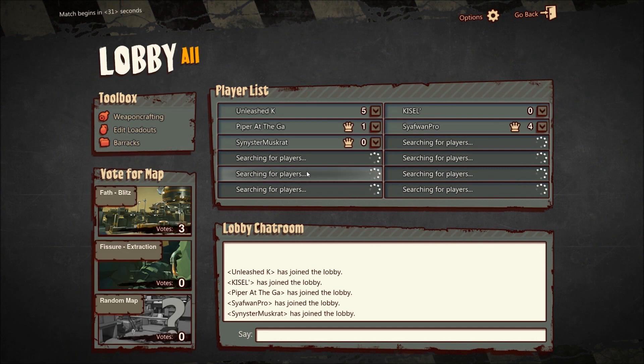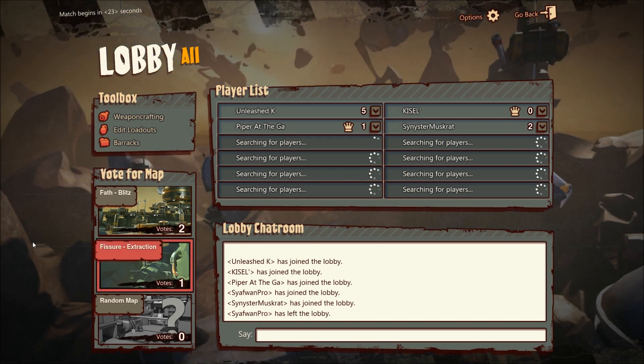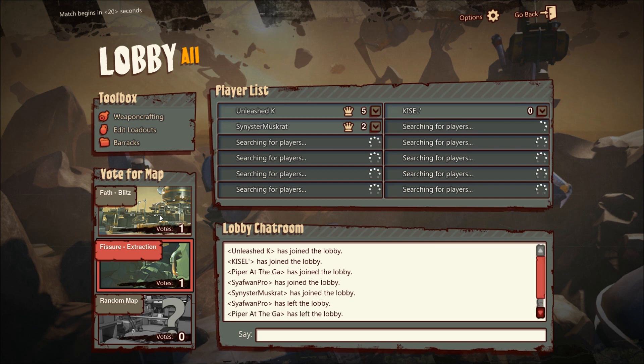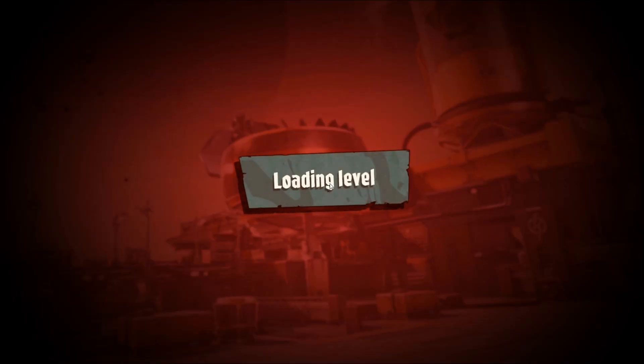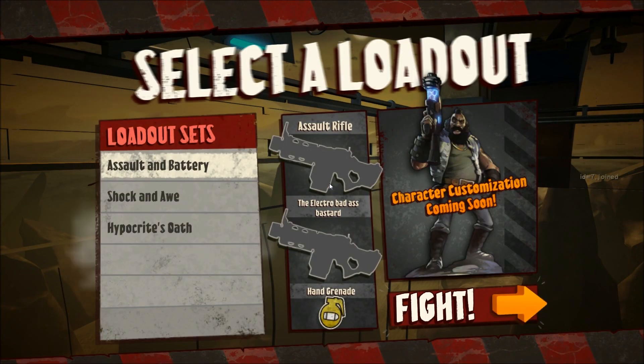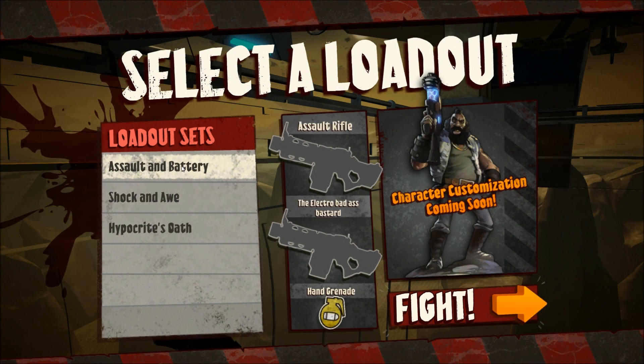So I just click play here. It randomly searches and automatically gets you into the game. Oh, I can vote for a map here — I did this one the last time, that's the only one I've ever done. So maybe I'll just click that one. One of the guys was level zero, one of them was level five. I am level two.